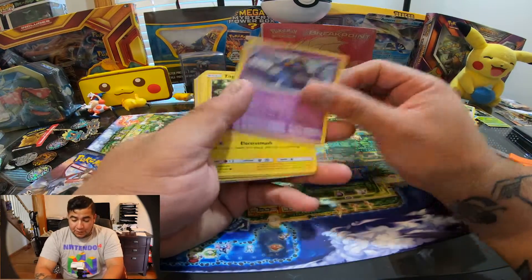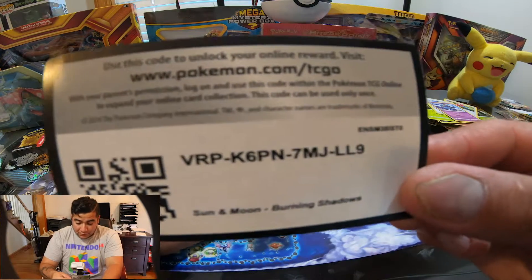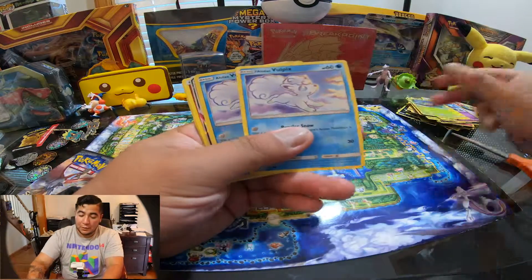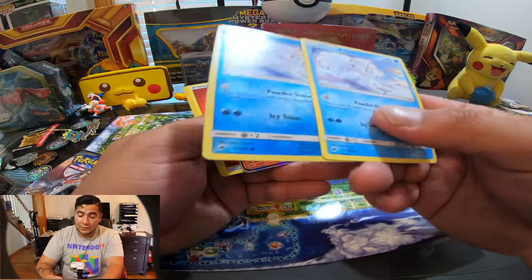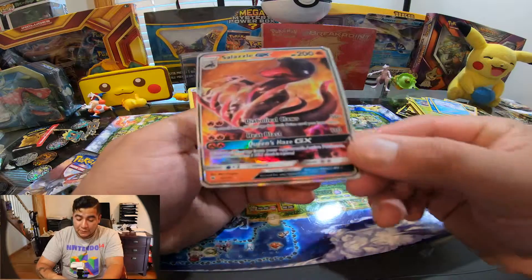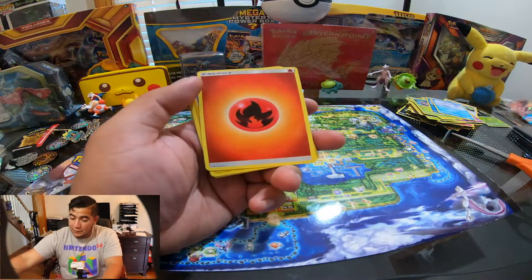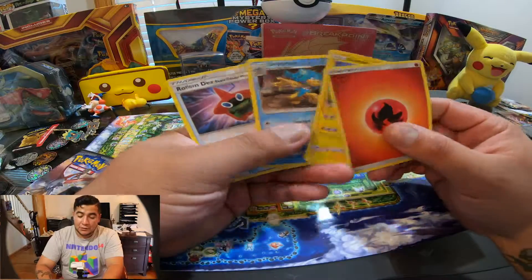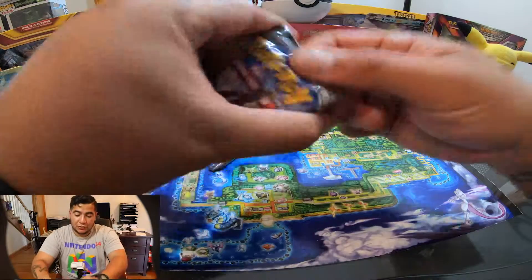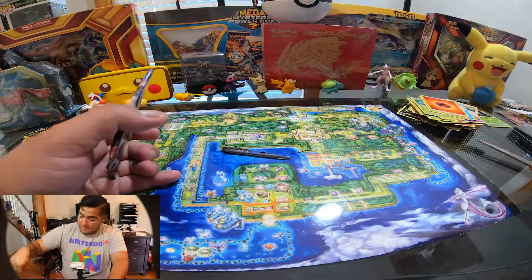I don't want this card anymore, it's cut. Let's keep going. Two Poke Balls — one is Shiny, another one is not. Nice! Another GX — look at that! I like it. Got more energy to run some decks. Let's go to the next one, making sure all the cards are down before I cut.